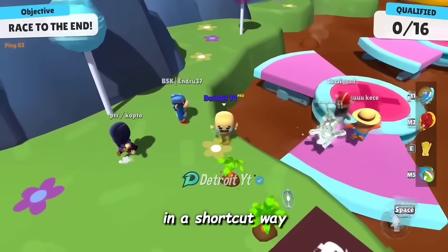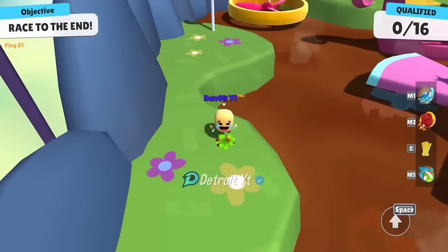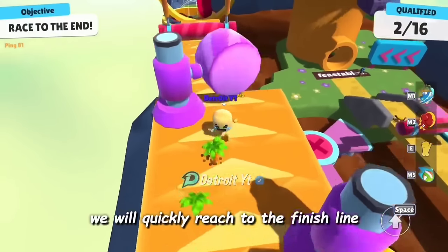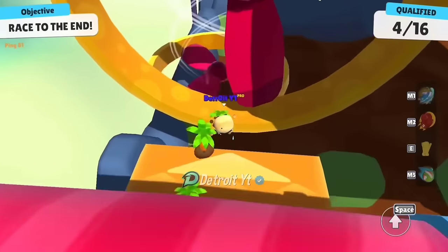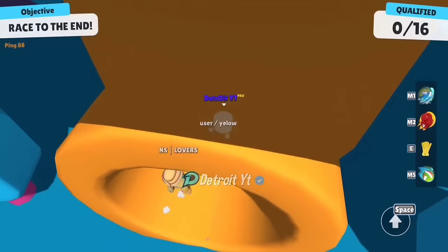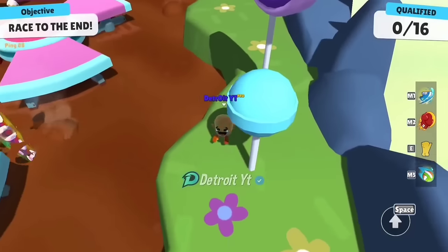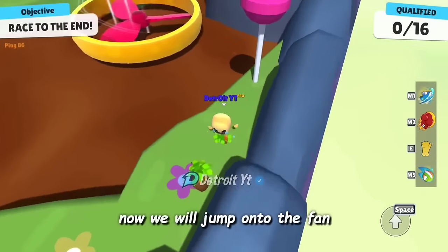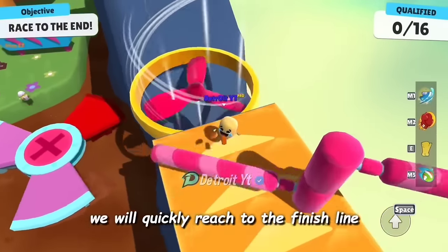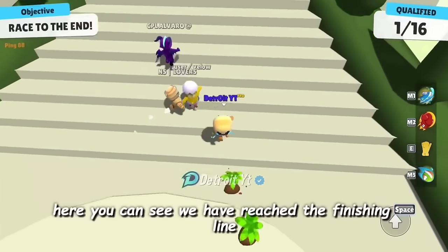This trick is about reaching the finish line in a shortcut way in Mr. Beast Warehouse. First we will move to this place and jump to the other side, then jump onto the fan. Dodging these obstacles we will quickly reach the finish line. Here you can see we have reached the finishing line — we try the same trick from the right side.